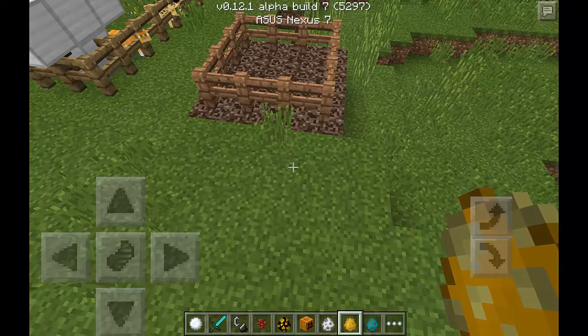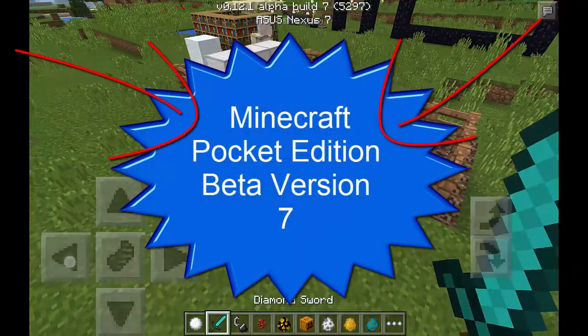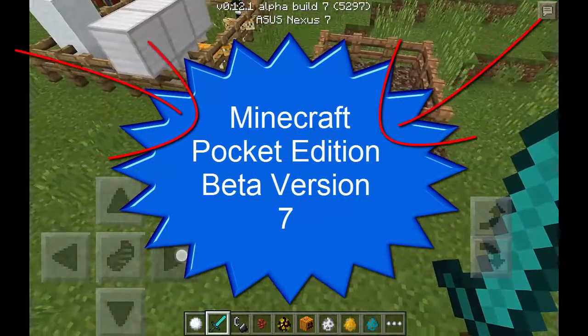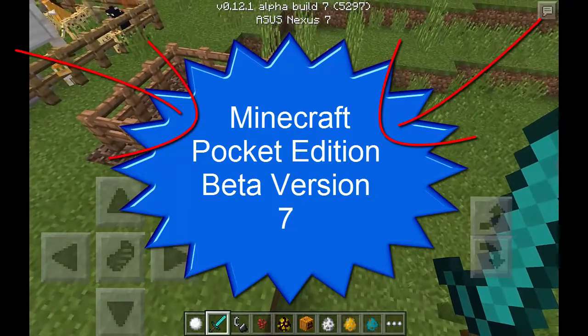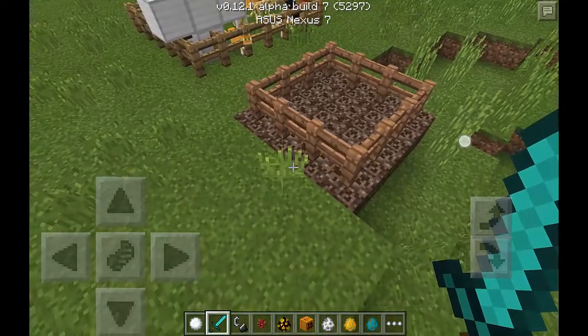Hey guys, ZibZoo here and welcome back to another video. This video is going to be the Minecraft Pocket Edition Alpha Build 7. So if you don't know what an Alpha Build is, it's basically the developing versions of the real Pocket Edition of how the 0.12.0 update is going to be.